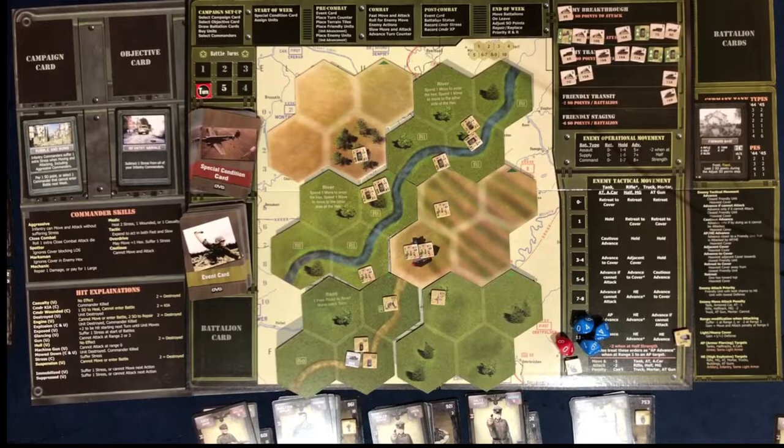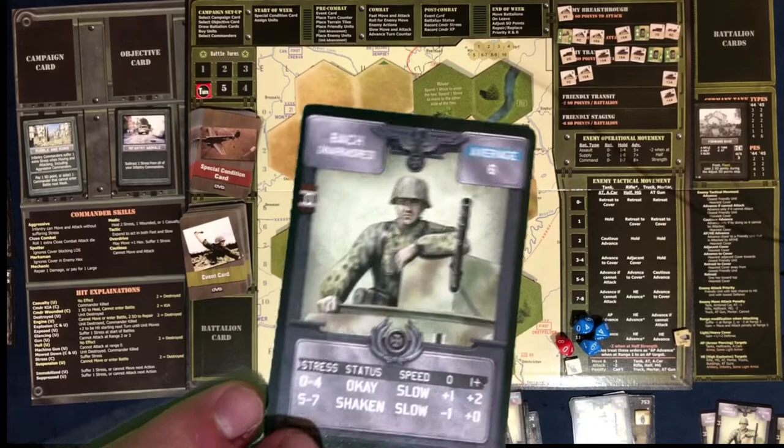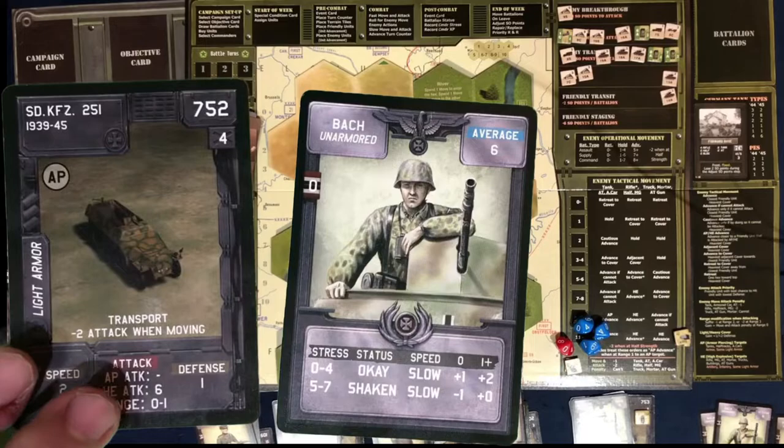Then we have our transport. The transport has no armor attack at all, but he does have a six to attack infantry with, and he can transport other infantry. They nerfed the transport rules in this game — in the base game you could transport and attack, so the transport could move an infantry and then the infantry could still attack on his turn, not suffering movement penalties. But in this game, if you transport a unit, that unit's done — its movement and attack are over. So transport, in general, is pretty lame. The only thing nice about it is it has a speed of two.